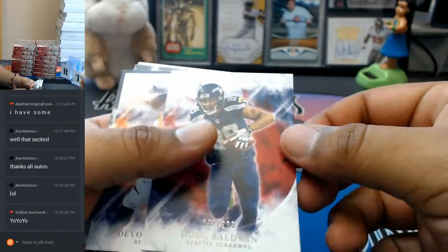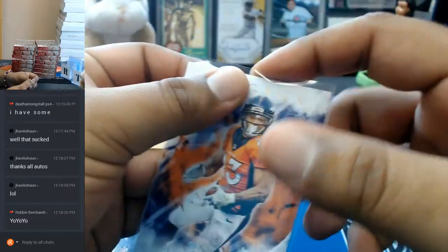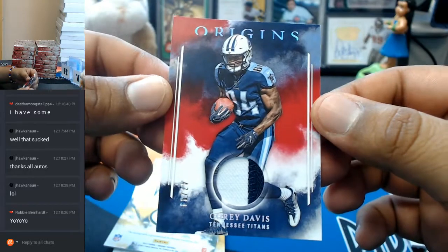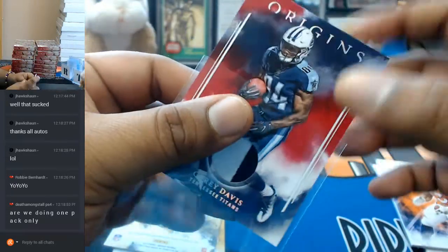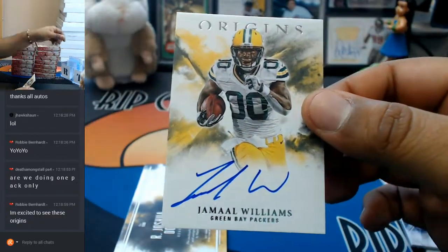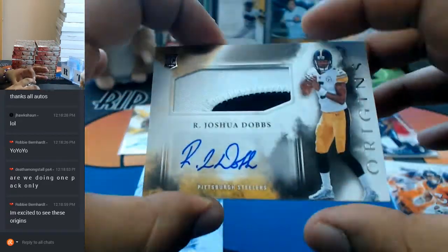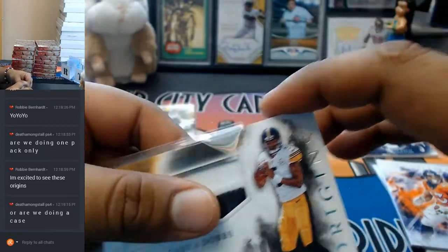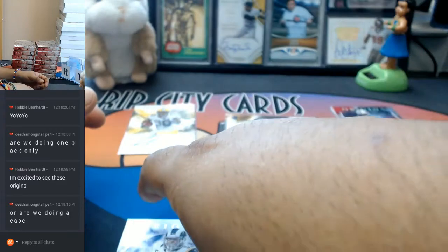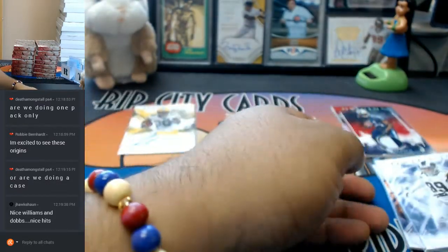So Ben Roethlisberger or Doug Baldwin, numbered to 299, for the Seahawks. For the Broncos, numbered to 150 — Devontae Booker. For the Titans, a two-color patch for Corey Davis, numbered 1099. Yes, Death Amongst All. For the Packers, Jamal Williams with the autograph — on-card auto, might I add. Joshua Dobbs with the RPA, two-color patch on that. Nice. We also have a case in the store — Death Amongst All, full case, baby. P.Y. Tizzle and A.A. Ron Donald are the Rams with the base. The base cards are combined for one spot.